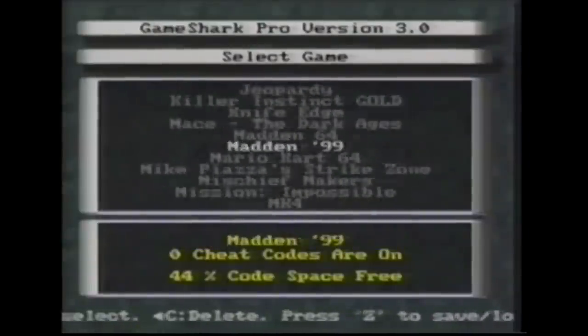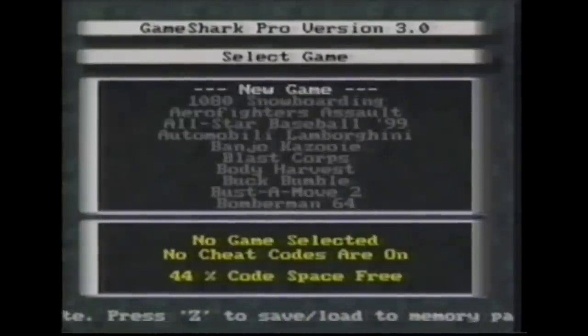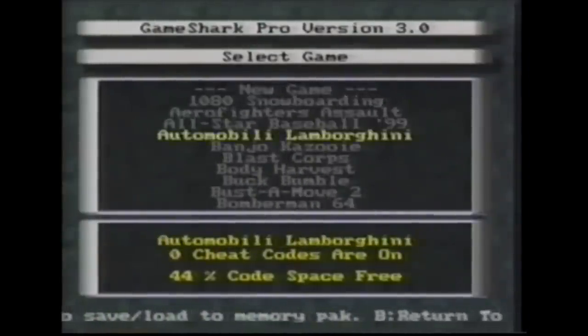The GameShark Pro is preloaded with a huge range of powerful GameShark codes, and using them couldn't be easier. From the hundreds of Nintendo 64 titles available on the GameShark Pro, select the game you've loaded from the game selection menu, then choose the codes you want to tailor the game to how you want to play it.